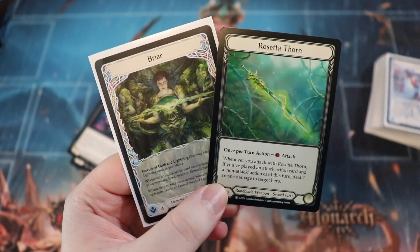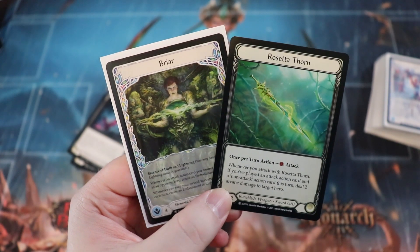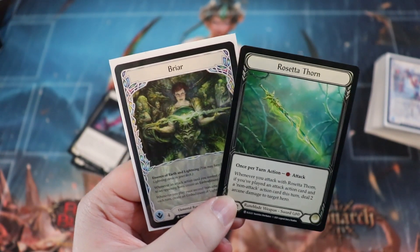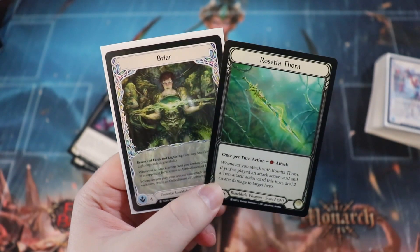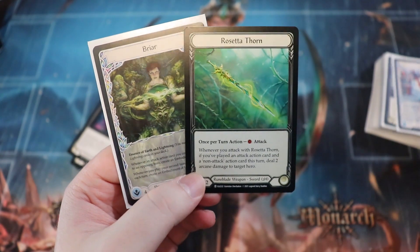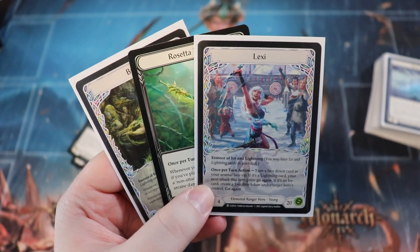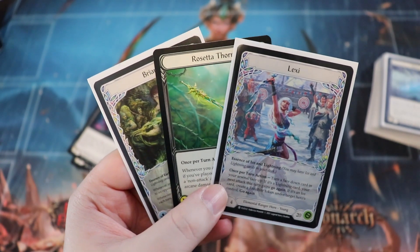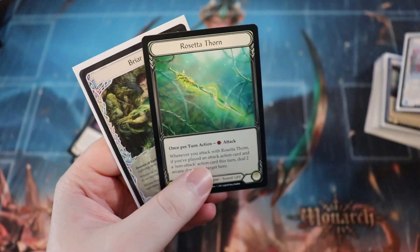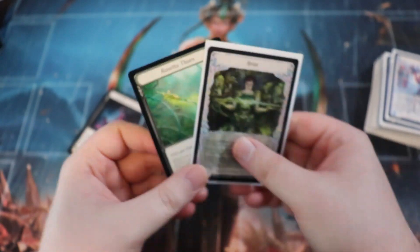The Rosetta Thorn does arcane damage naturally if you've played an attack action and a non-attack action, so it's just a good way to deal a whole bunch of chip damage. But I don't think it's overpowered because both Lexi and Oldhim hit like trucks — it's kind of a give and take. I think all three heroes are quite good.